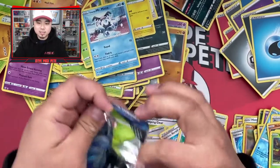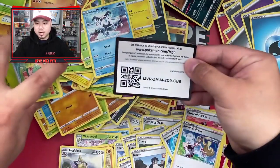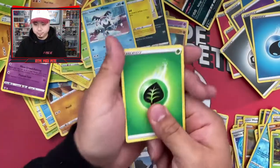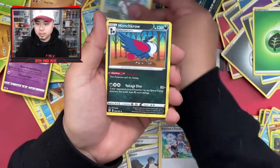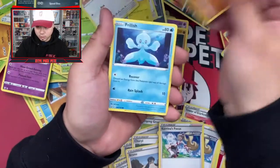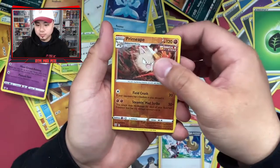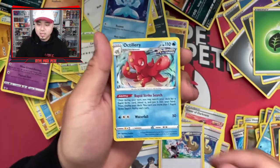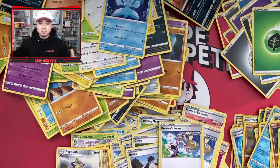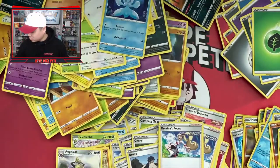This is our last hope — let's get that last pack magic! Come on, please! Last pack: energy, Karina's Focus, Galarian Ponyta, Honchkrow, Fomantis, Sizzlipede, Zubat, Cubone, Frillish, Primeape reverse holo — and an Arcanine rare holo! That is the entire package.